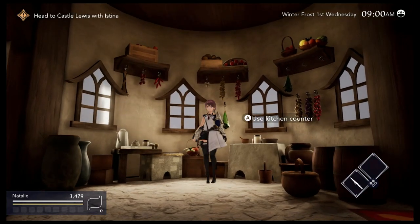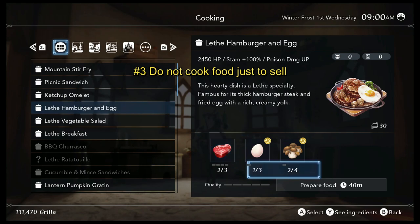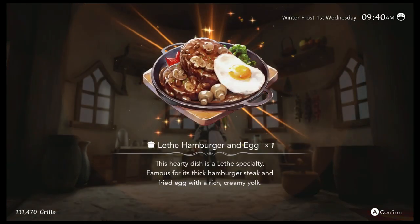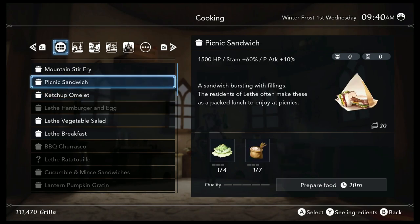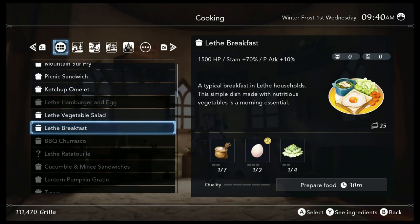Food is a lot more expensive to purchase than it is to make. While on the subject of food, do not cook food just to sell. In a lot of farm sim and life sim games you get an increased sell cost for taking the time to make meals, but in Harvestella you get the same amount of money for food as you would for each individual ingredient, so you'll be wasting precious time each day if you cook food just to sell it.